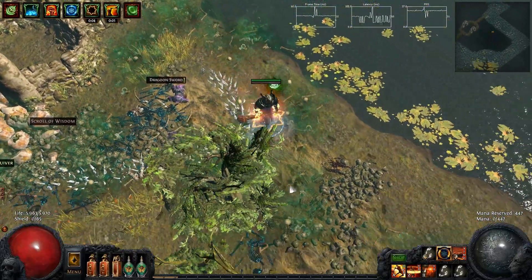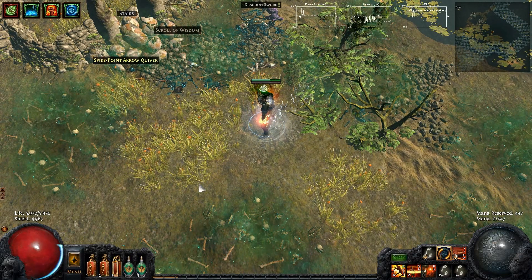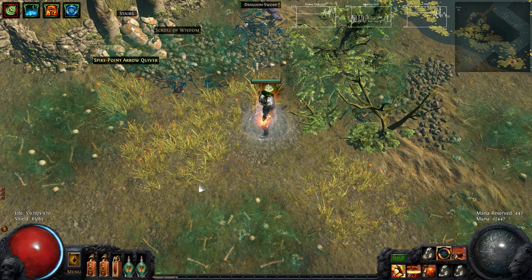There is one specific situation I have to mention: double unique. They actually make each other unkillable. So you have to wait till one of them rolls away, and then you can quickly kill the one that you brought down to low health already. Beware of double unique — it can be really annoying.